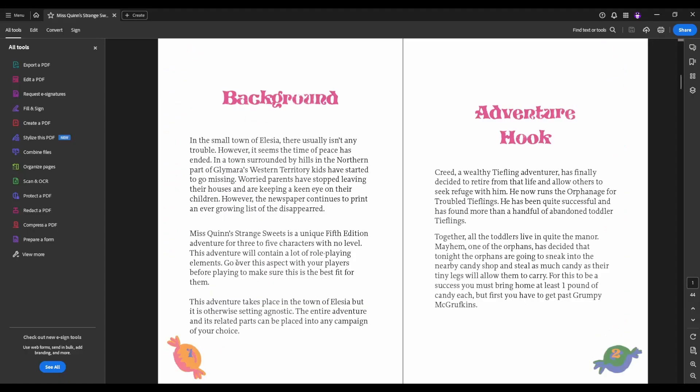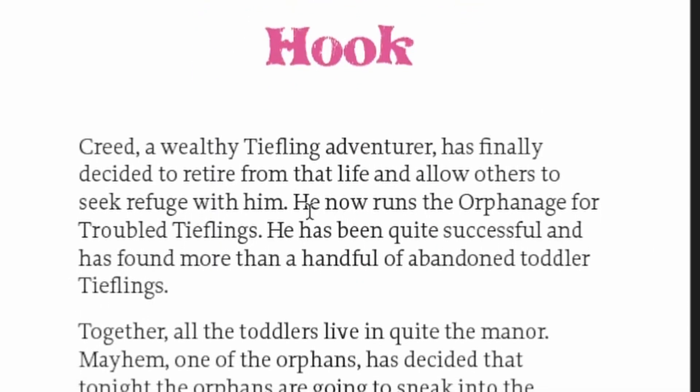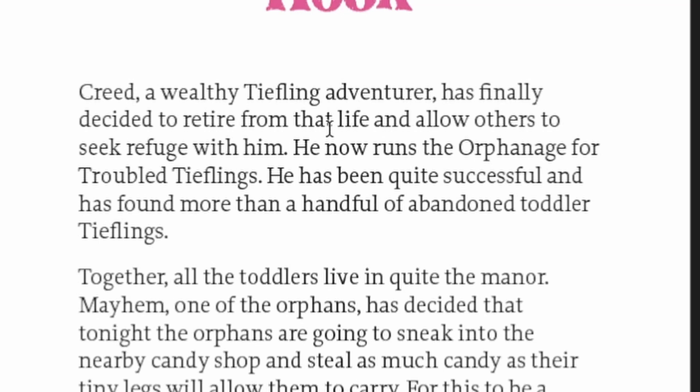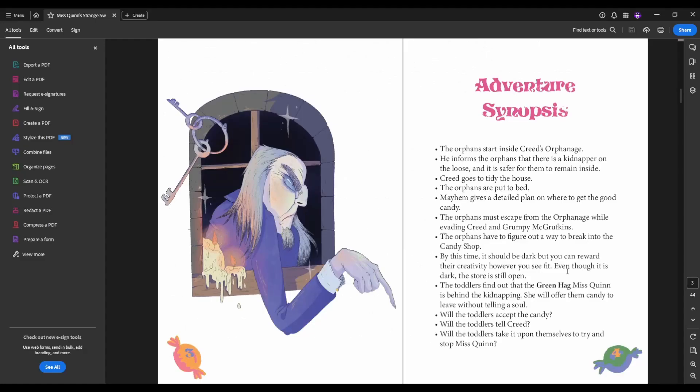Background is pretty straightforward — missing children. The adventure hook is that Creed, a wealthy tiefling adventurer, has retired and is running an orphanage for troubled tieflings. That's your characters. They gotta sneak out and get some candy.